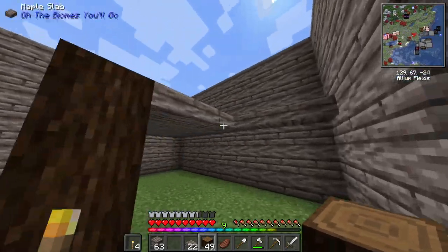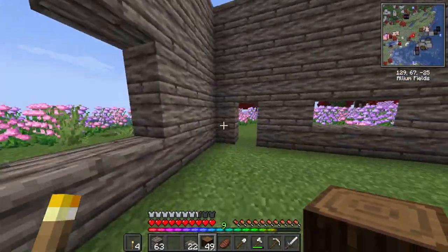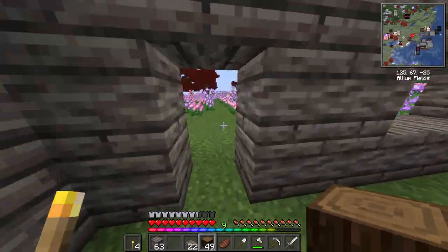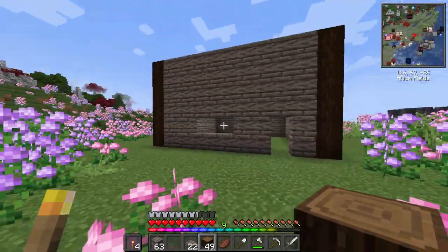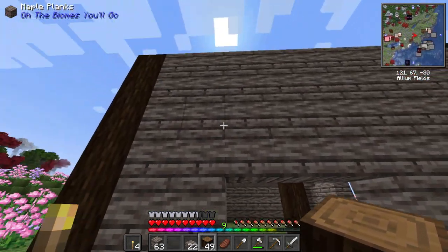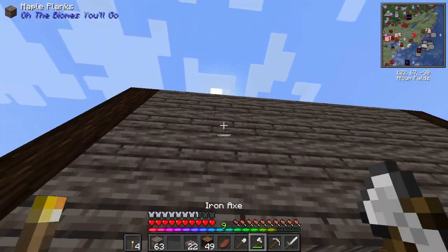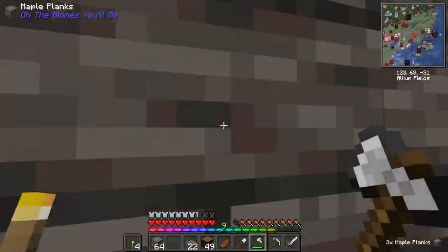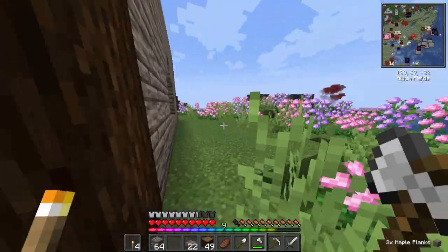I've been working on the inside - we're gonna have an upstairs level and a downstairs. I think here I'm gonna have a staircase going up, and I kind of have some basic ideas. It's not gonna look like this at the end, I swear. I want to have some more stuff, like a window up here maybe. It's not gonna stay like that - I'm just trying to figure out some basic ideas.